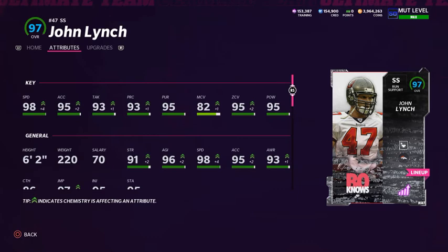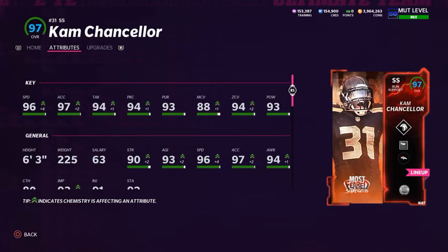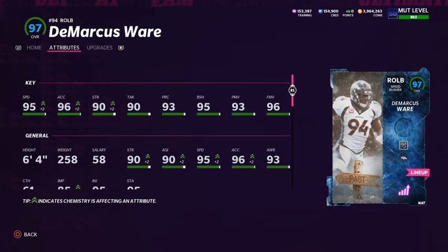Cam Chancellor is my backup strong safety. I use him if I play a 3-3-5 setup in obvious passing situations, or if I play a quarter scheme. He doesn't see the field often due to his lack of speed. He has 96 speed, 97 acceleration, 94 tackling, 94 play rec, 93 pursuit, 88 man coverage, 94 zone coverage, and 93 hit power. He's six foot three. I have the Deep Zone ability on him but it's not actively costing AP since I'm not using him much.